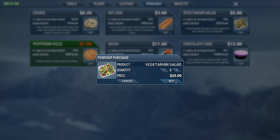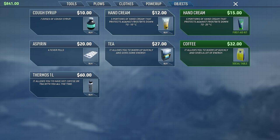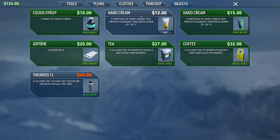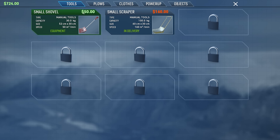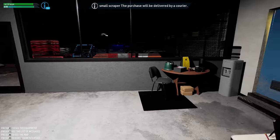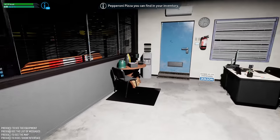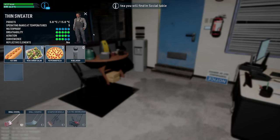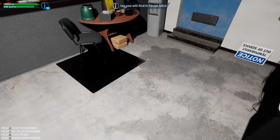Let's get a couple of pizzas, some hot dogs, and a vegetarian salad - yes please, about five of those. For objects: cough syrup, hand cream we already own. A thermos lets you have hot coffee or tea with you all the time - yes please. Fever pills and cough syrup - we might as well buy all this stuff now. Nothing new in clothes yet. The purchase will be delivered by courier. Our inventory key is E: we have hot dog, vegetarian salad, pepperoni pizza. Click on it to use it - easy enough.